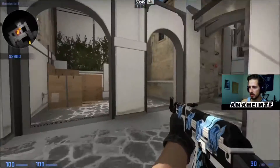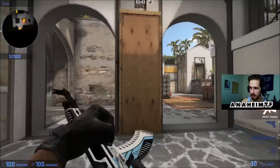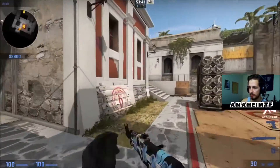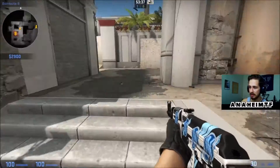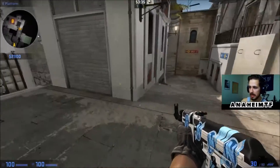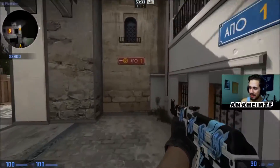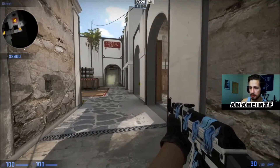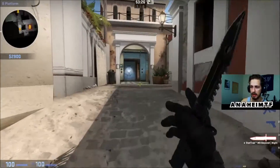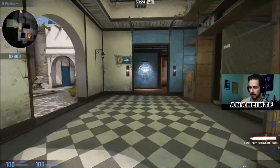Right here is arches — you can come in here and hide a bit. Over on this side, the raised section of the B site, this is called platform. And then this section down here doesn't have any scenery or anything to go off of, so I just call this outside of arches. Outside of arches works real fine for that callout.